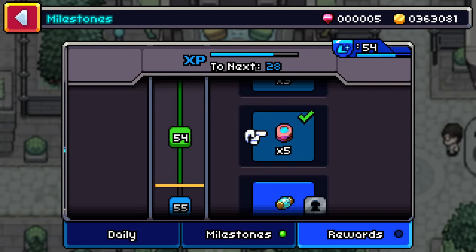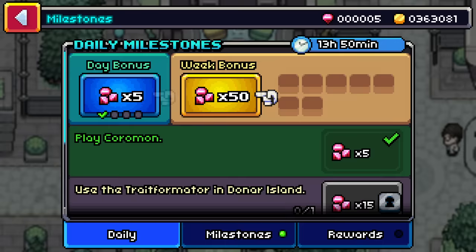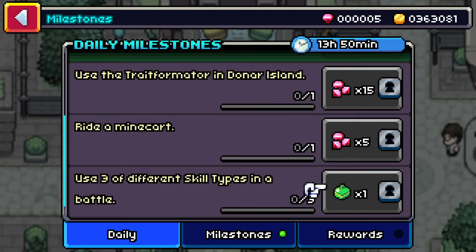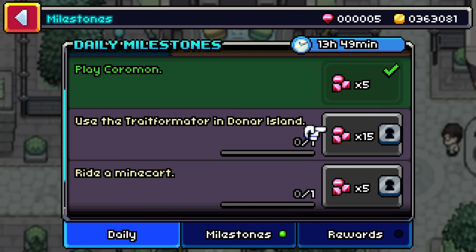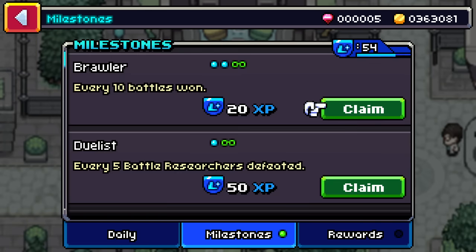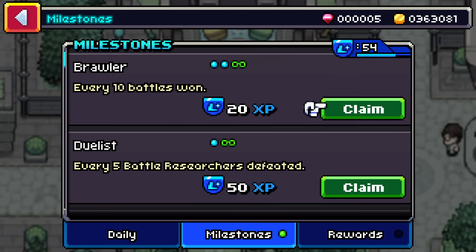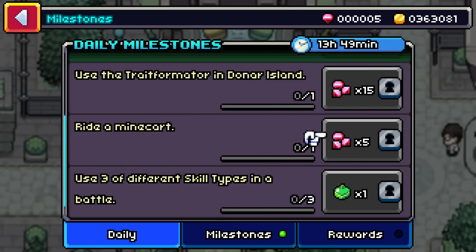This is a new feature — there's a daily milestone feature. Each day there'll be new challenges, and as the week progresses you'll be able to earn more style crystals. You get the value for each challenge completed, plus five bonus crystals for completing the daily challenge. If you do all the daily challenges every day, you'll get a weekly bonus. For example: playing Coromon gets five, using a trait formator on Donor Island gets fifteen, riding a mine cart gets five. These are different every single day and are separate from the regular milestones.